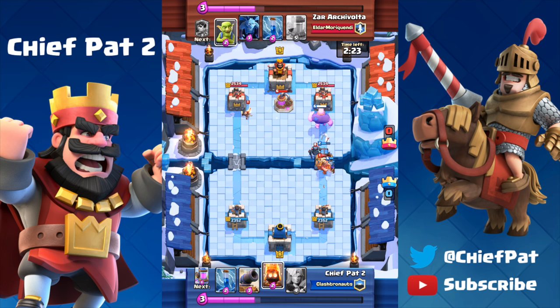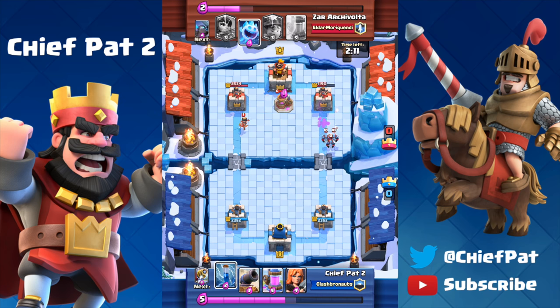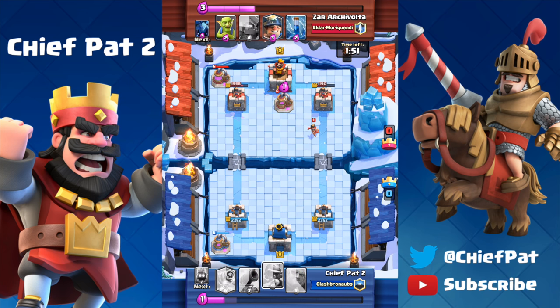I got my Sparky upgraded to level 2 — you saw that in the last video — and you can see it already paying dividends because the Sparky had that extra HP. It survived two hits from the mini P.E.K.K.A, letting my Giant beat down the tower while he had to waste a zap on my Sparky. On the right lane he tried to play his Ice Spirit alongside his minions, but I zapped those down and already we've taken a nice lead. He does have an Elixir advantage so I have to keep that in mind.